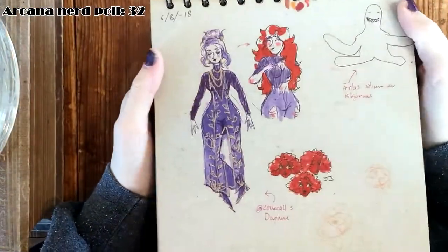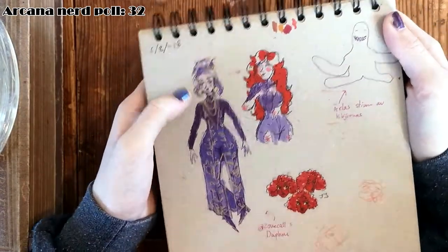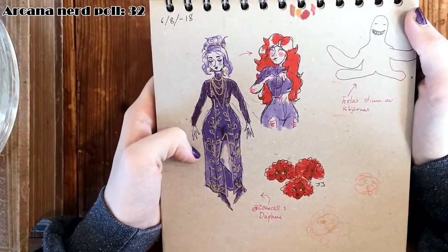The last one is an outfit I created for a competition by Stonecrarl on Instagram - this is her LC Daphne, who I love. She was so fun to draw.